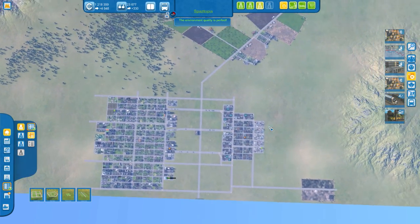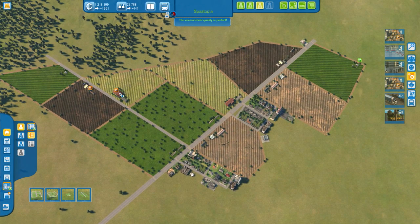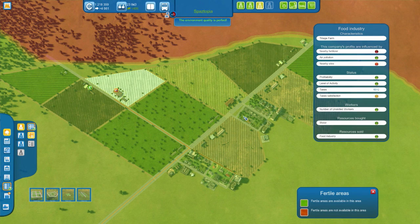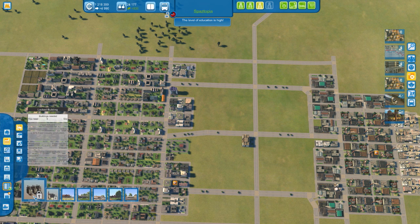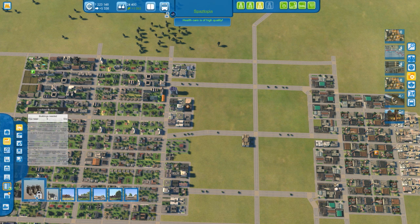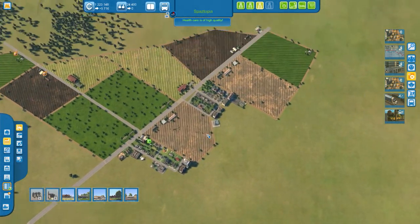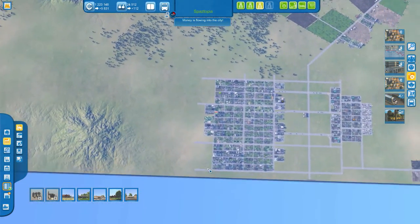Our residential area is now getting really big. Our development area is getting pretty big as well. And our farming region is staying pretty much the same. Workers — and that's a problem. Let me buy fertilizer. I need ten farms to build a silo, and I need five silos to build a fertilizer plant — so I need 50 farms. It's gonna be a big farming area; didn't really allocate that much for it.